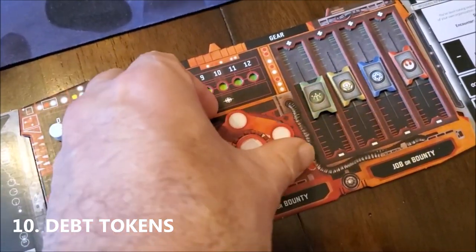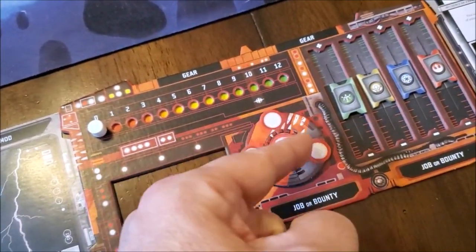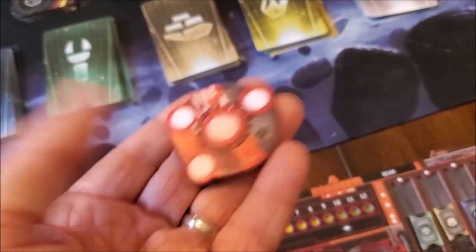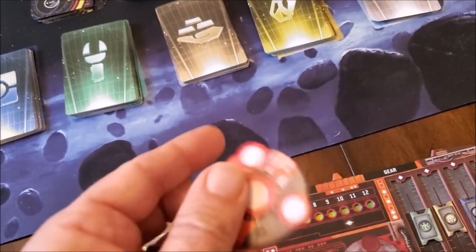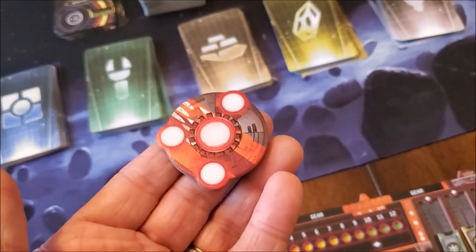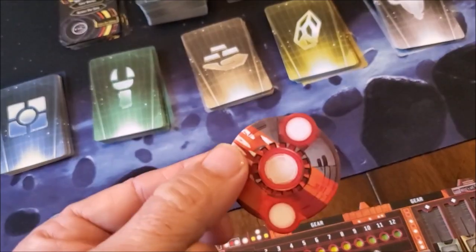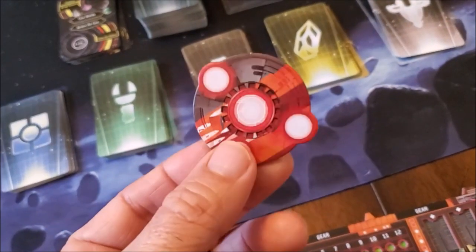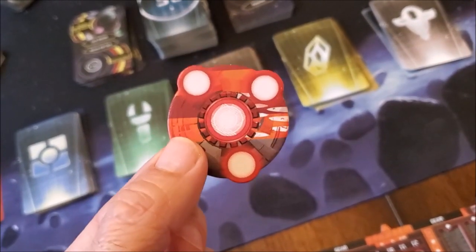This is your debt token indicator and you can put it there along with your goal tokens. What this is, is a promissory note. During the game, other players can ask you for a favor or you can ask them for a favor. If they say they'll do the favor for you but they would like your debt token along with that, they'll do the favor for you and you give them your debt token. When they have your debt token, that means they now have a favor back from you of their choice.